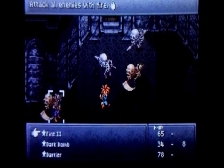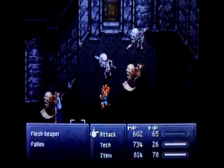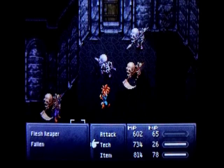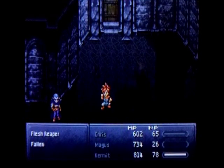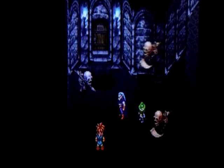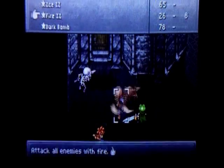Magus is a very useful party member — the fact that he knows all four different types of magic makes him a very flexible character. And yep, these reapers are very weak against fire as you can see — clearly very weak to fire. So Kermit learned Water 2, finally. We got some more guys but I'm gonna cut to when we actually defeat them.